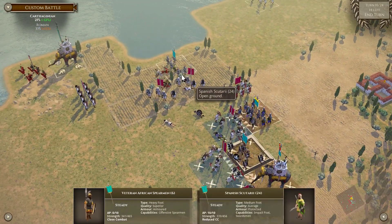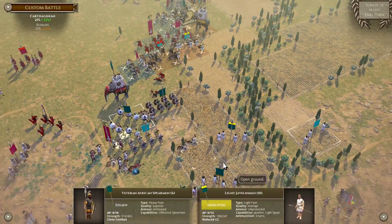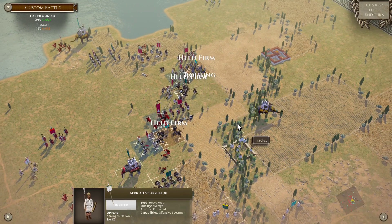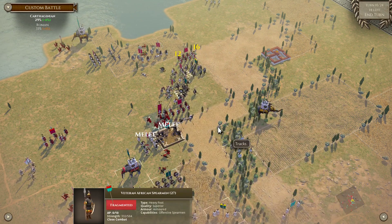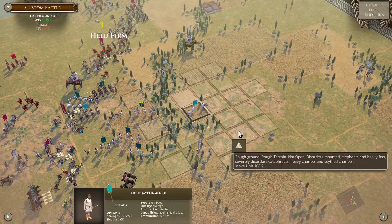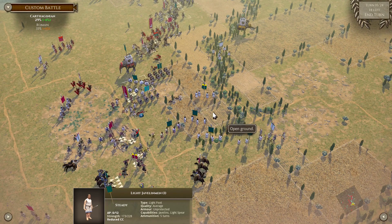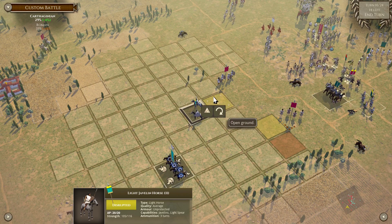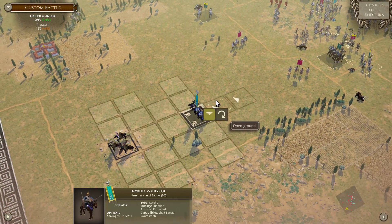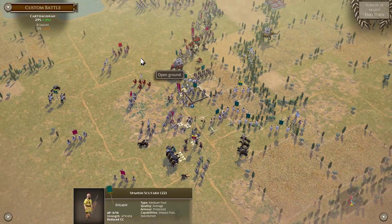I think we lose this turn because the whole center is going to go down. That was our last good combat. Let's go. Go for that frag unit — in fact, yeah. What do you do — turn back around and engage here? Yep. What a disaster.